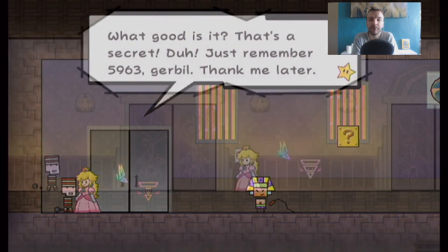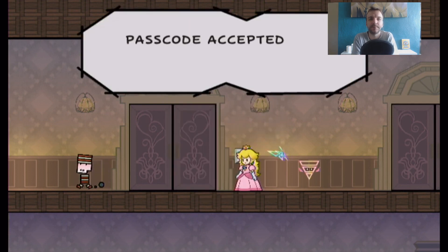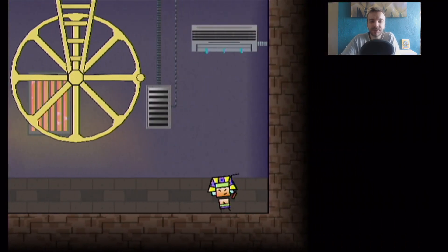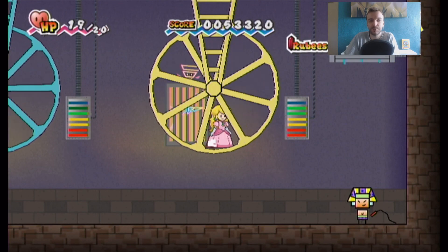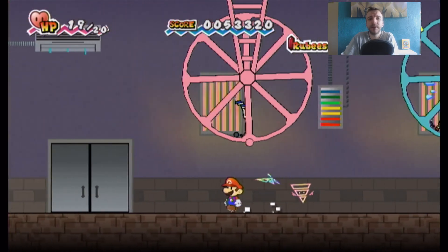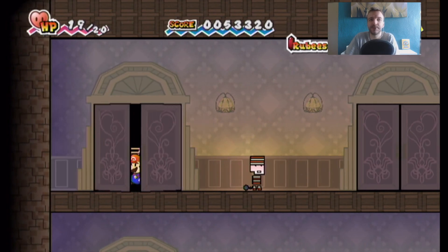Go to the VIP room which is on the top floor in the middle. Put in 5963. This is where you earn rubies really, really quickly. Remember there was that little dude we spoke to earlier who wanted 10,000 rubies to get the code to the safe. So run this room for about 2, maybe 3 minutes to earn enough rubies.